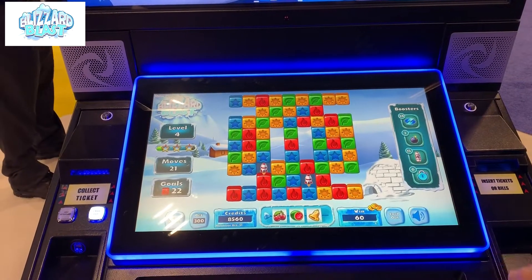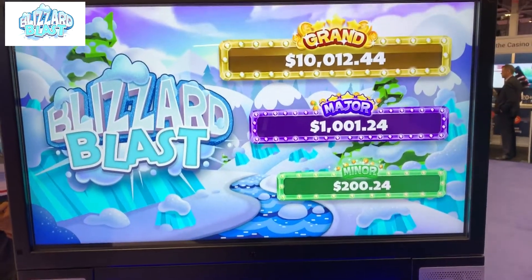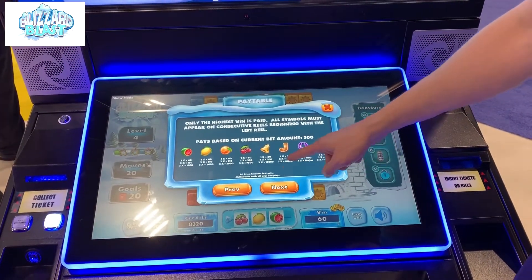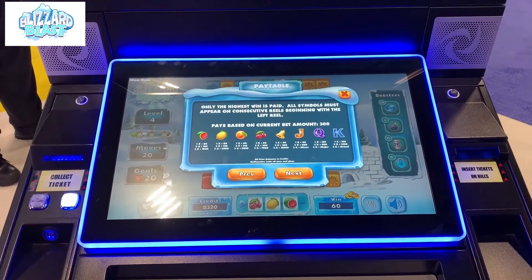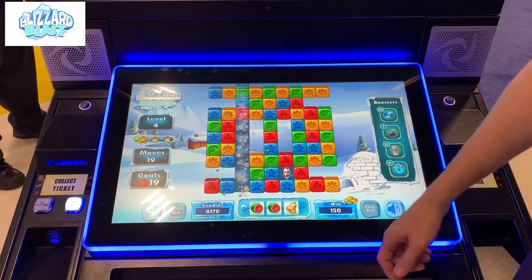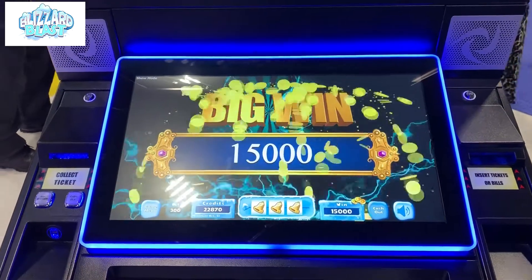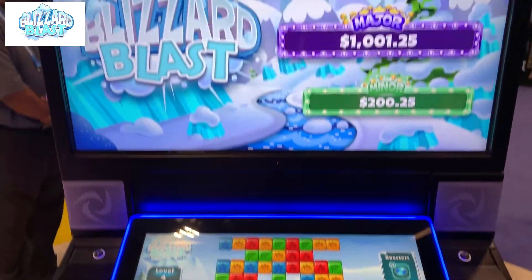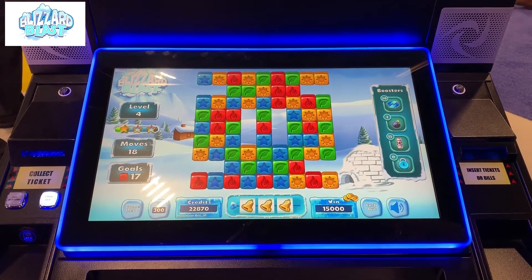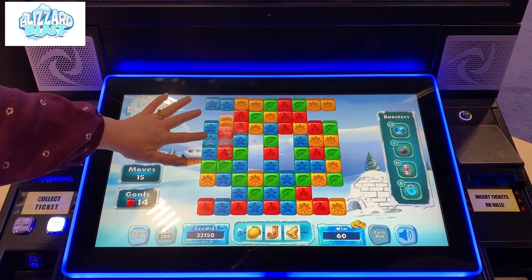This is called Blizzard Blast. How do you win the progressives? The progressives on this one are just random — so at any time you can be playing along and get a progressive. If you get three jacks, you get the minor; three kings and you get the grand. Every move you make spins the wheels down here. This one is skill-based — you get a bonus round every hundred moves you make. Depending on how many stars you've earned during those moves, you'll get a better reward for your bonus.